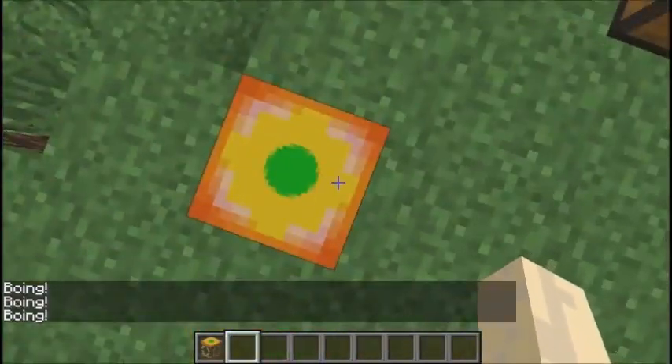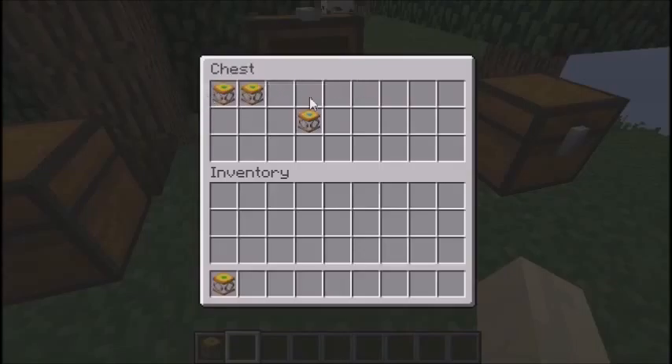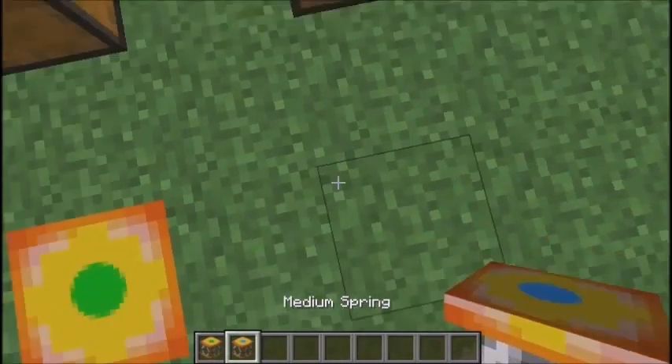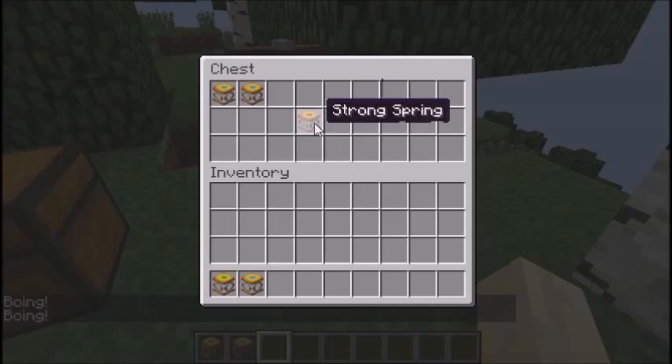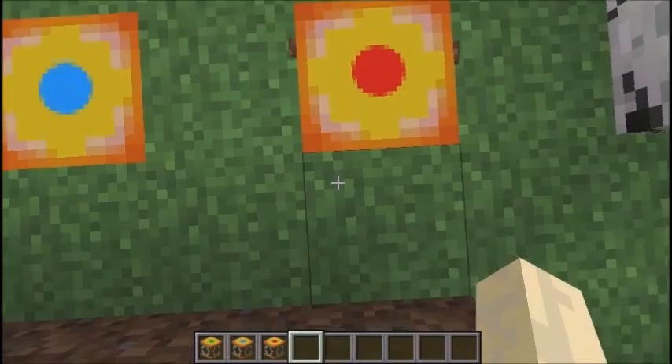It goes by strength — there's weak, medium, and strong, I think. Right now we're going to check out the medium. I'm going to craft it — it's just two weak ones, like that. And then to make a strong one, it's going to be two mediums right there. But I'll show you guys anyway. As you can probably guess, it does the same thing except it bounces you a little higher, as you can tell.